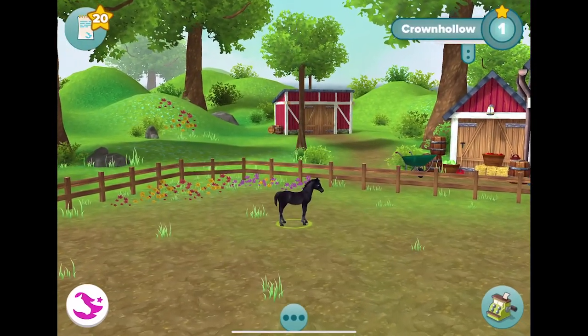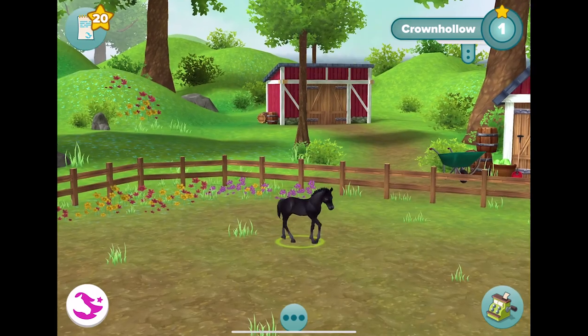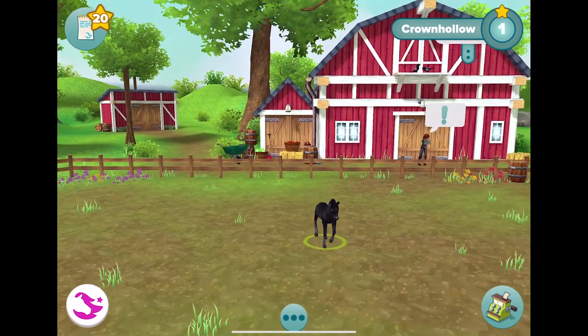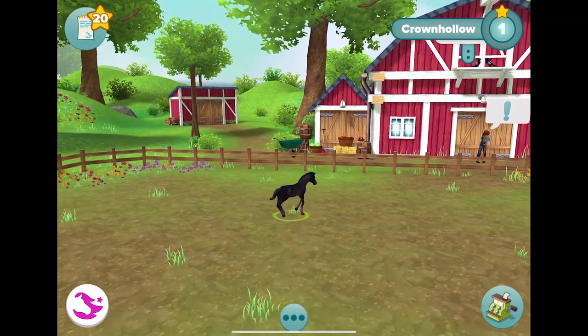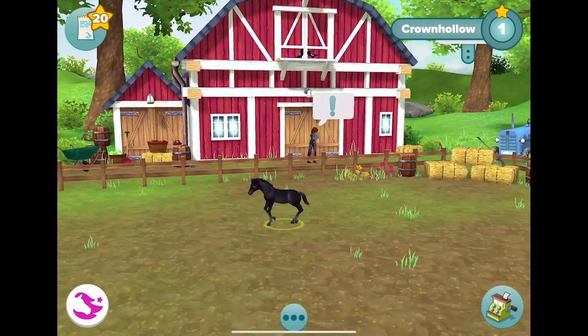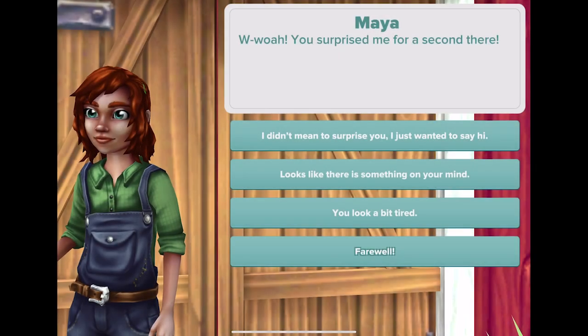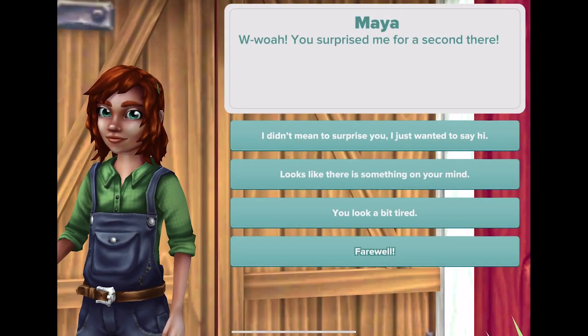Yay, there he is! He's so little. We have to raise him now. Look at him go — get some exercise. Oh, what a cute little buddy. Oh, Maya's got a quest. Whoa, you surprised me for a second there. And then we can choose what we want to say.